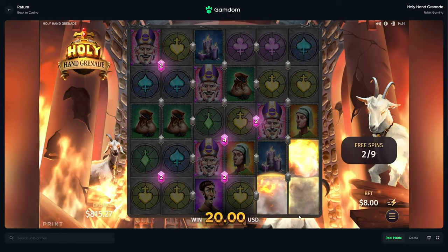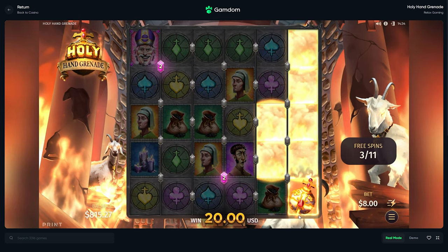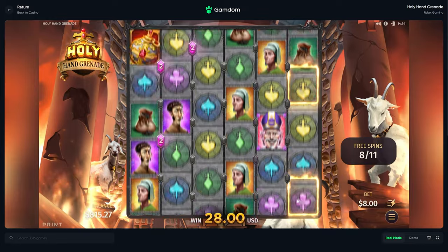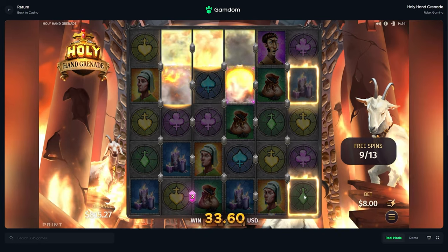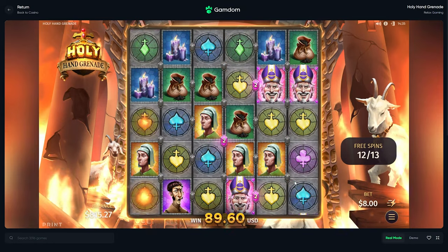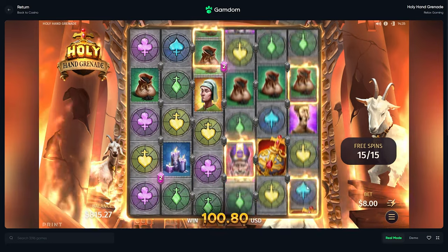Bottom right. Gotta work your way to the left, man. Really need some grenades on the left. All of the recent videos I've been doing of new slots have been going just horrible. I hate how it's lines, it's so stupid. You're not gonna land another — you got a lot of work to do. And we're out of there.